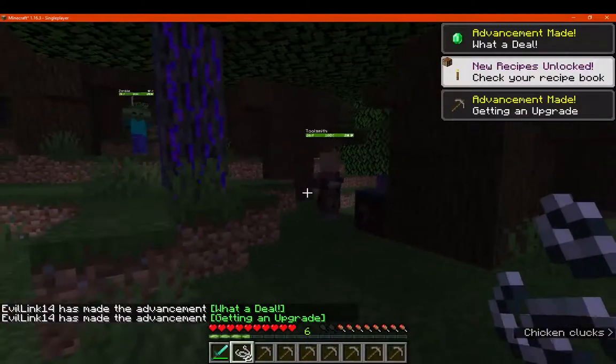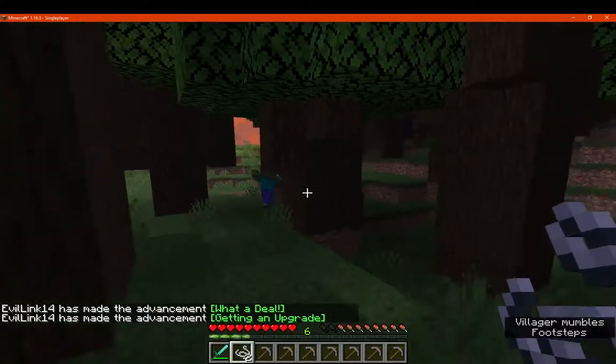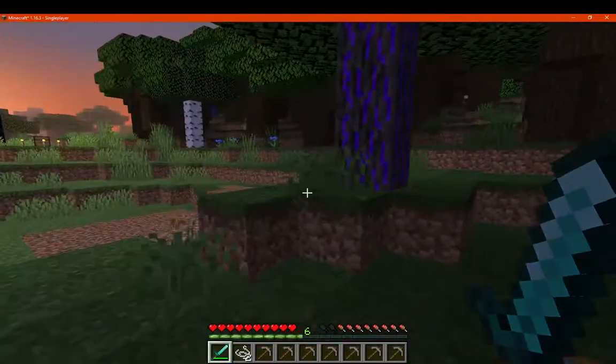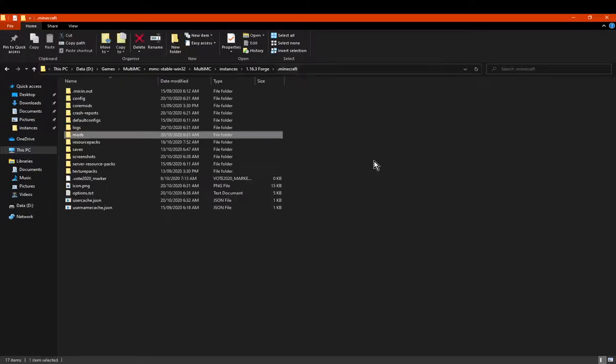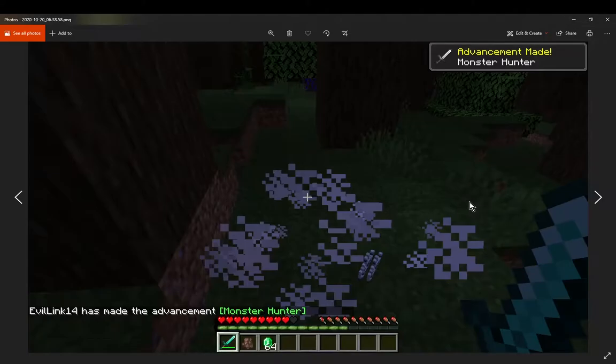It doesn't show the screenshot notification though — I was interested if I could get two at the same time to appear. It seems that it doesn't show the screenshot there. But if we go to our actual screenshots folder, we will see a bunch of different screenshots here based on just getting advancements. So we just open this up and wait a bit.